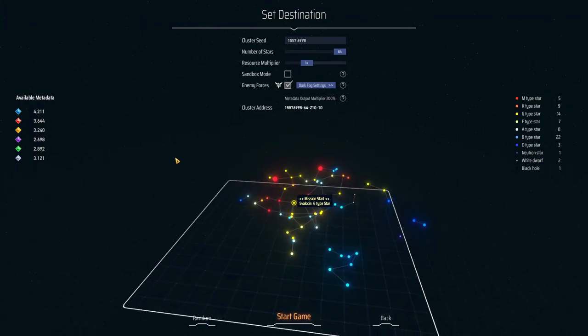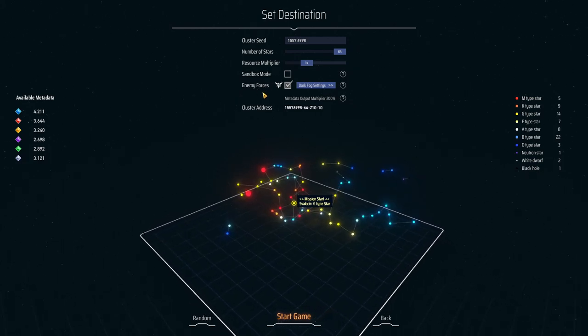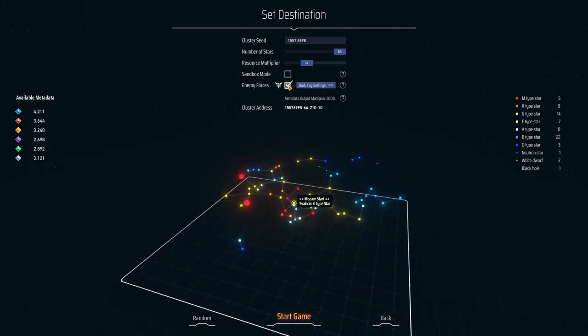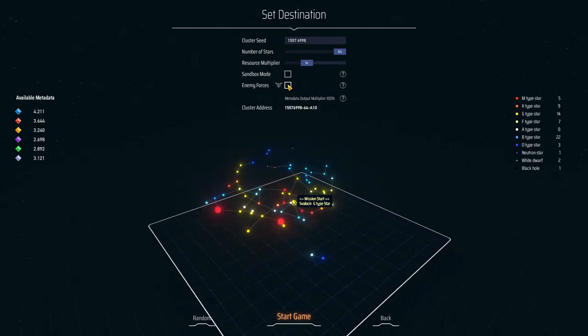The most important part of this update includes the enemy forces that will now be haunting you throughout the universe, if you turn them on. If you don't want any enemies in your game, just click this checkmark and you will still have all the other benefits but no enemies to worry about.